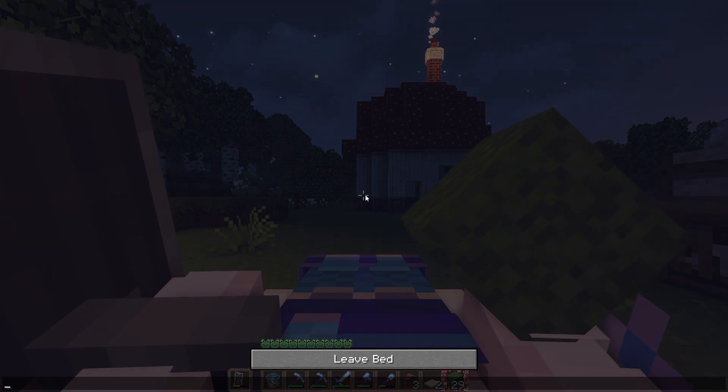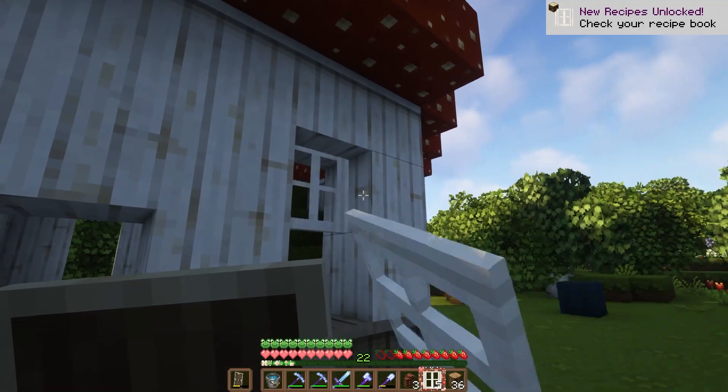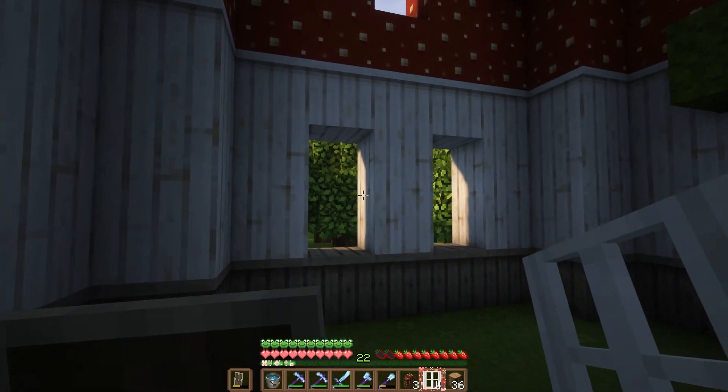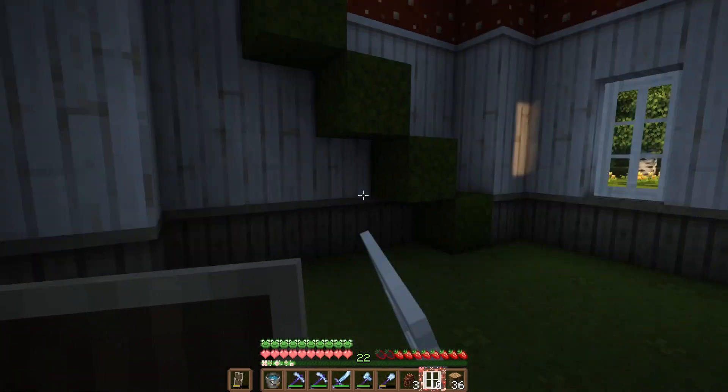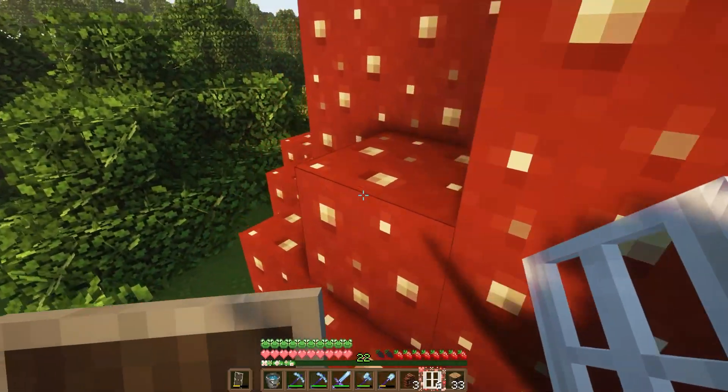That looks really cool actually. I like it. Thankfully we live in the flower forest so we can get unlimited light gray stained glass and that's what we're going to be using for the windows in these. I really love this glass texture in Mizuno's as well — it's just so pretty.